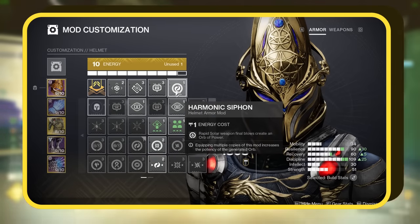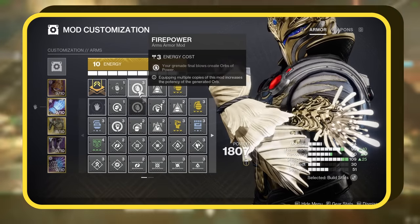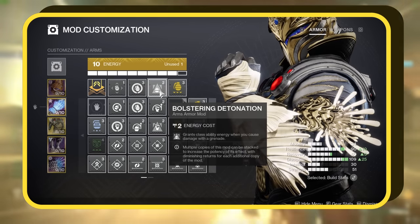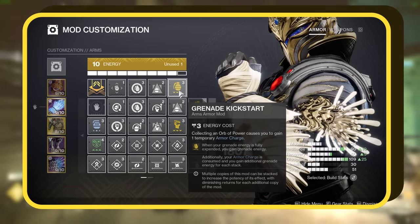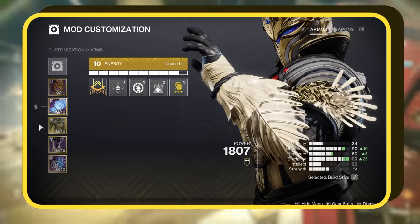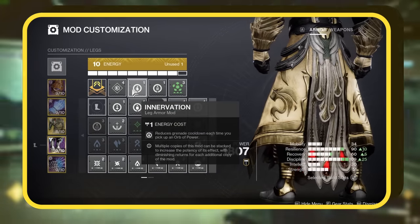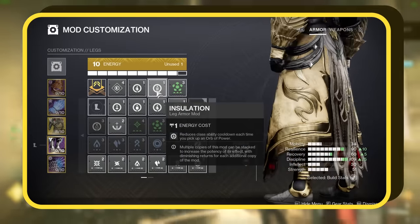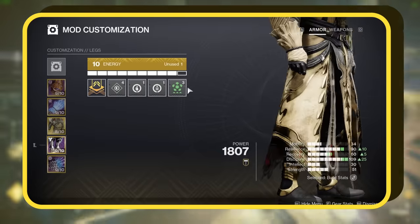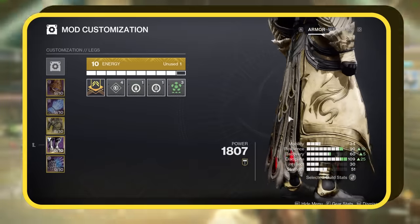We're also using Harmonic Siphon, which spawns orbs when you land final blows with your solar exotic. For our gloves, we have Fire Power, which spawns an orb of power after final blows with our grenades. Next, we are using Bolstering Detonation, which grants class ability energy when you damage with your grenade. Then Grenade Kickstart — when your grenade energy is depleted, you'll gain some back, but it will use one Armor Charge. Don't worry, we'll generate plenty of Armor Charges. For our chest piece, choose any defensive mods you prefer. For boots, we're using Innervation, which reduces your grenade cooldown each time you pick up an orb of power. Next, Insulation reduces your class ability cooldown every time you pick up an orb. With our setup, we'll collect a plethora of orbs. Finally, we have Elemental Charge — when collecting a Fire Sprite, there's a growing chance to gain an Armor Charge, and this is our primary method of obtaining Armor Charges in this build.